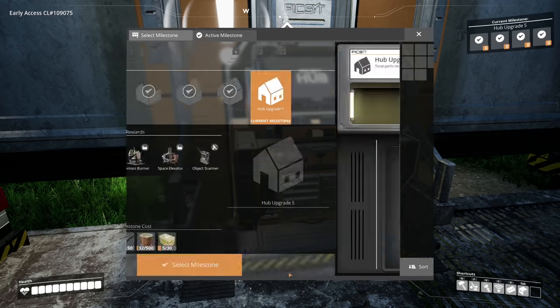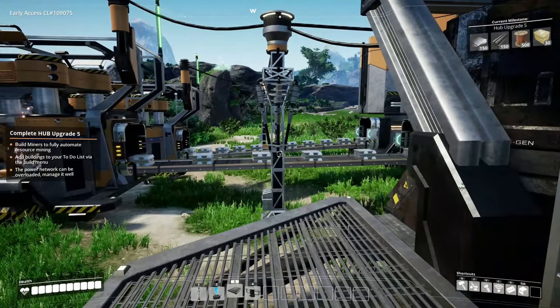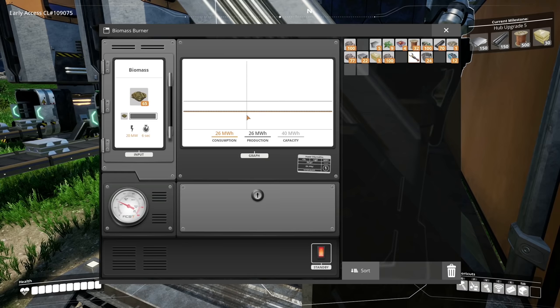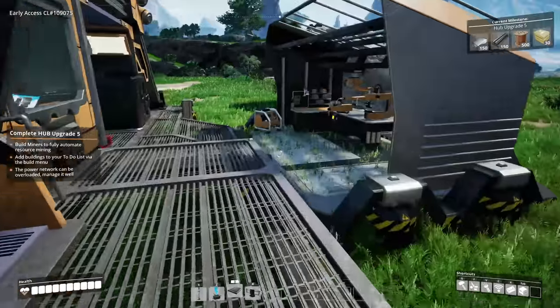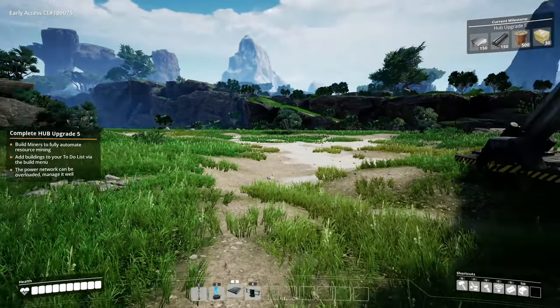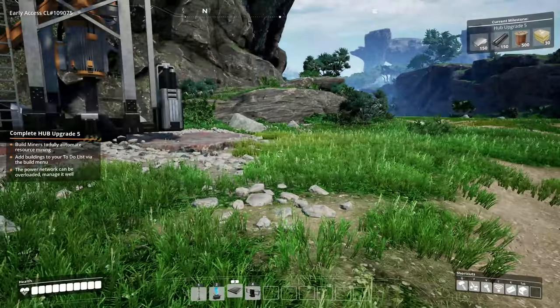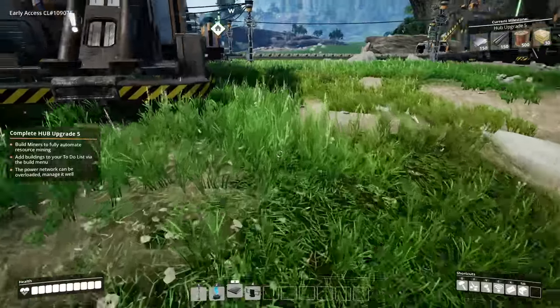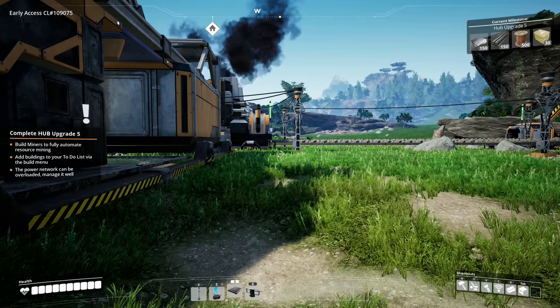I need some concrete being made, I need some copper stuff being made. We need more smelters but I have to keep power in mind - we can't just go crazy. We only have so much power available right now. We can go up to 40 megawatts, we're currently using 26, so I could make one copper line. We could bring the copper to us, run a conveyor line all the way down here - and later in the game you'll be running conveyor lines across the entire map.